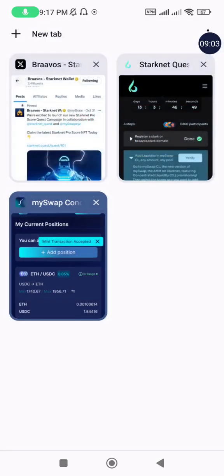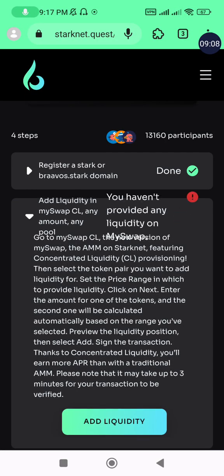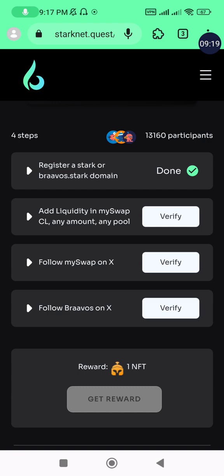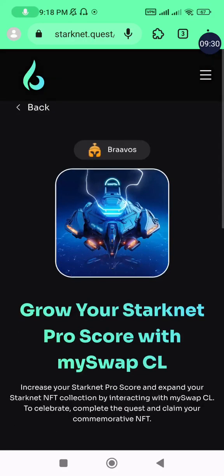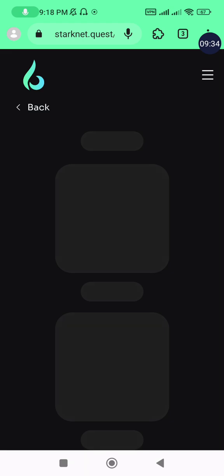My liquidity is processing and in just a moment it will be successful — the transaction is accepted and the liquidity details are shown. I've successfully added liquidity to this pool. I'll go back to our tasks and click 'Verify.' Maybe the information hasn't been sent on-chain yet, so I'll refresh the page and see if it updates.